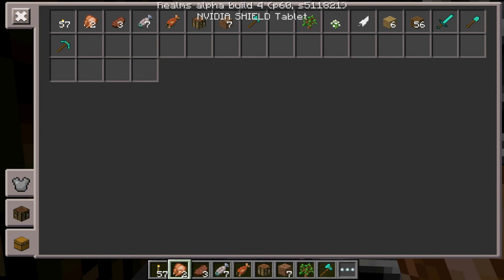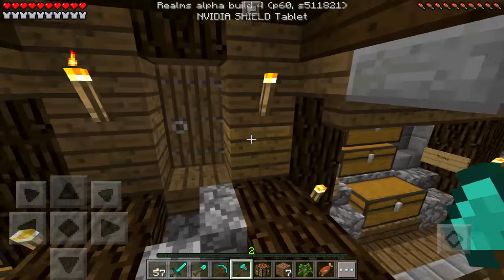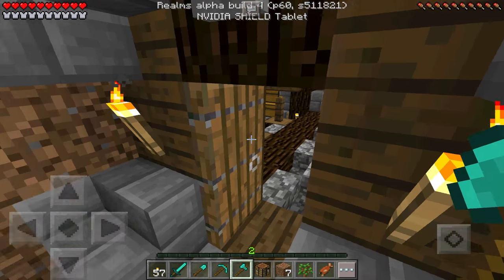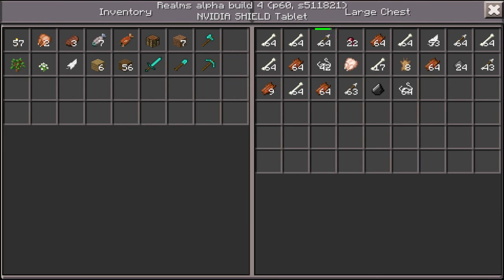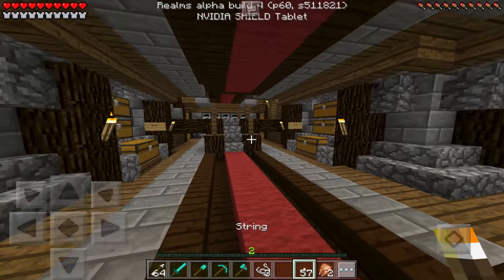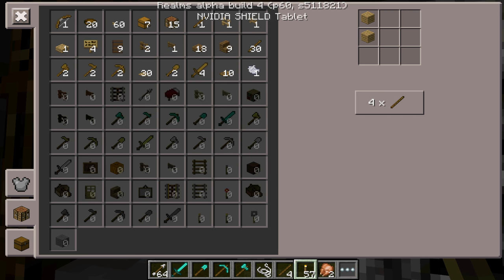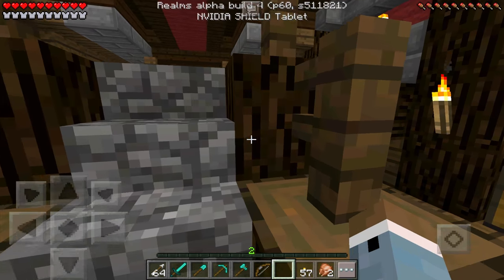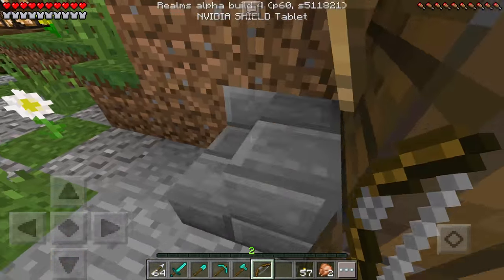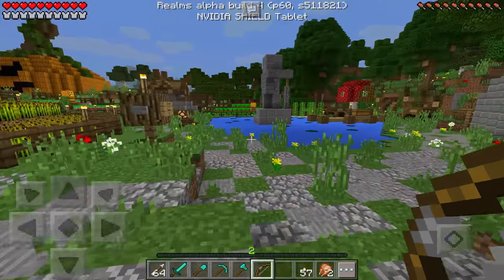Let's go ahead, gather our new belongings, put them up into our hot bar, and that just about does it. Now I want to go around and enchant some of this stuff but I only have two levels right now, so we'll have to wait. On second thought, let me grab a stack of arrows and three string and I'll make myself a bow. I don't usually even use them but it's fun. So we've got a stack of arrows, a bow, all the tools I need, and some food as well.